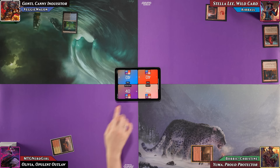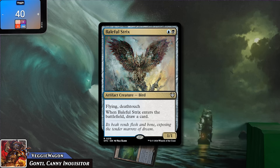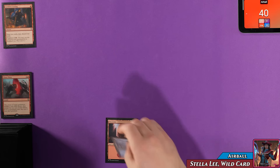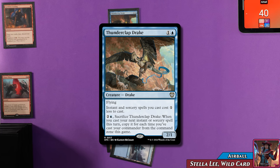VeggieWagon plays a Swamp and casts Baleful Strix for two — Flying Deathtouch, draw a card — and passes. Airball plays an Island and casts Thunderclap Drake for two: a 2/1 Flyer where Instant and Sorceries cost one less, and he can pay two and a blue and sacrifice it to copy the next Instant or Sorcery for each time he's cast his commander from the command zone.